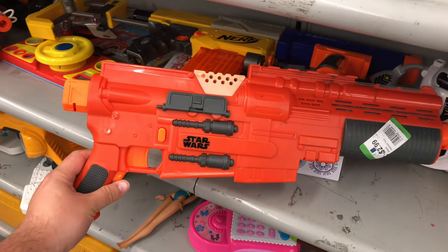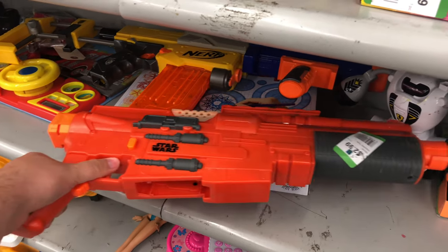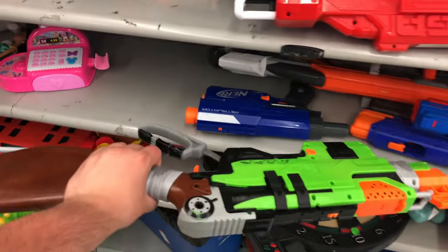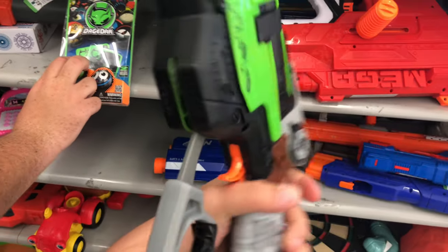Right here, we got the Star Wars Jyn Erso Blaster — $2.99. That's a really good deal. Sounds like the batteries probably need to be changed — there was no sound effects when I pulled that trigger. But it's all good. And then down here, we got a Sling Fire. This one's a really fun blaster — $4.99.